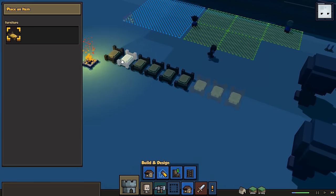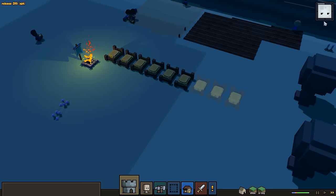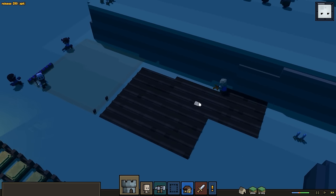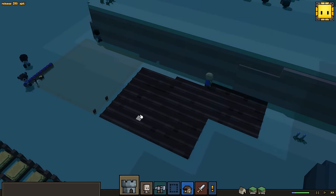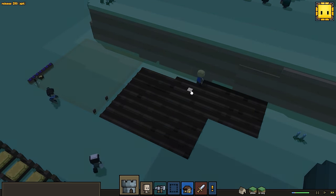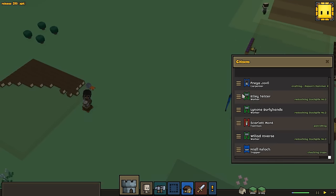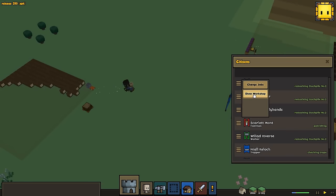Let's place down the rest of these beds so all of my people have a place to sleep at night. The night is almost over. Our farmer is hard at work — I may have given them a bit too much stuff to do, because it doesn't look like any of this is planted quite yet. So I may have to get one more worker to turn into a farmer.